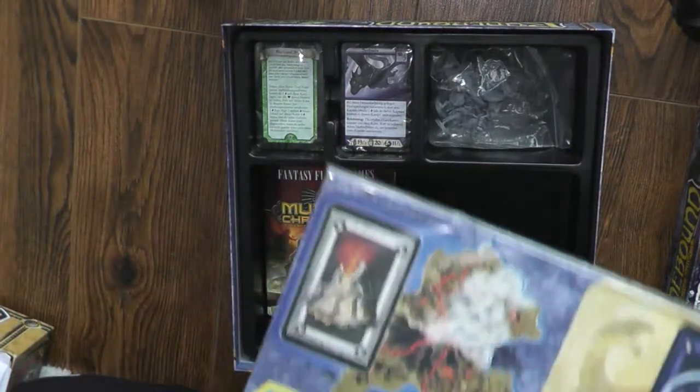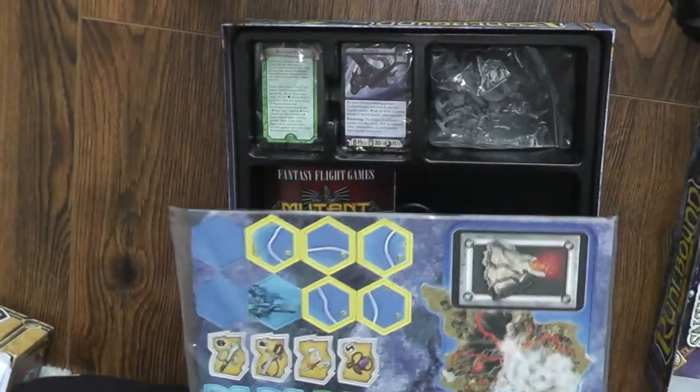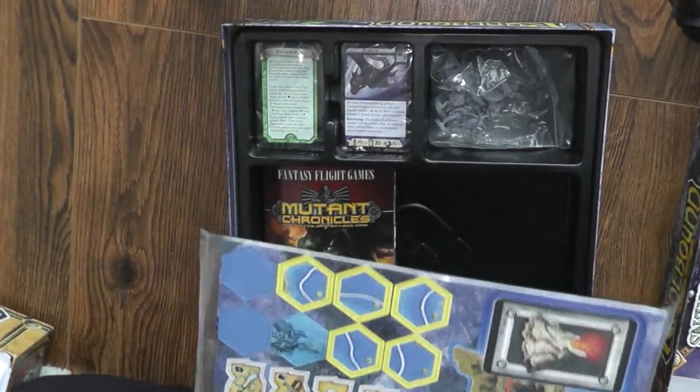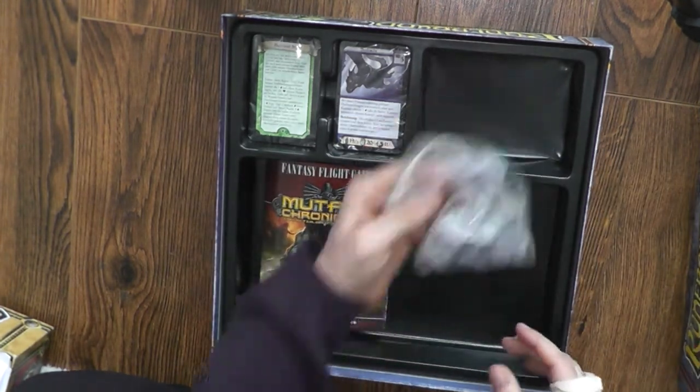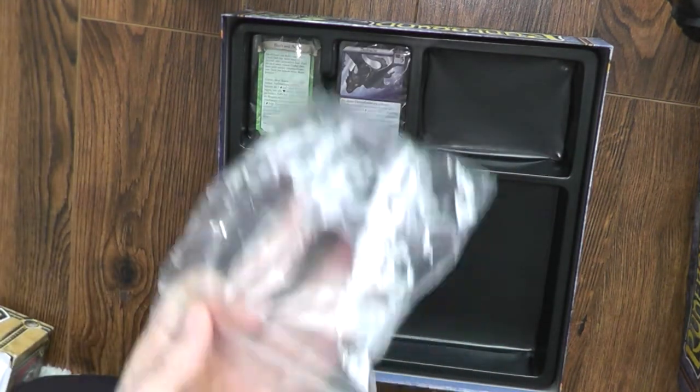It comes with tokens — because as far as I know you're going to put together a treasure map — and it comes with hero minis, which are also language independent.